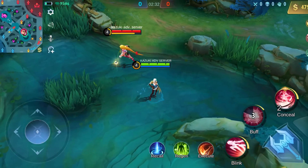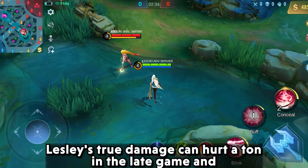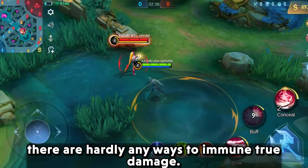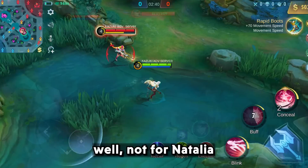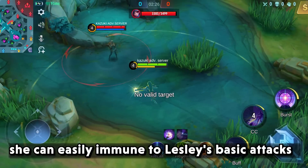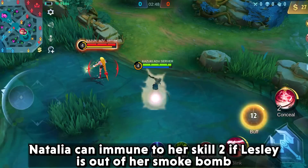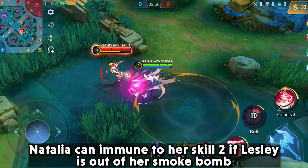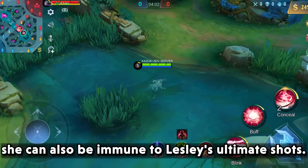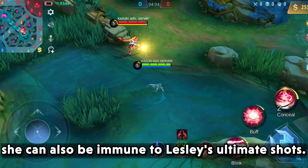Let's take Leslie. Leslie's true damage can hurt a ton in the late game and there are hardly any ways to immune true damage. Well, not for Natalia. She can easily be immune to Leslie's basic attacks. Natalia can immune to her second skill if Leslie is out of her smoke bomb. She can also be immune to Leslie's ultimate shots.